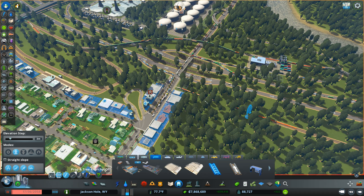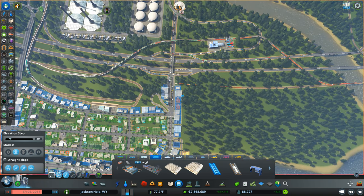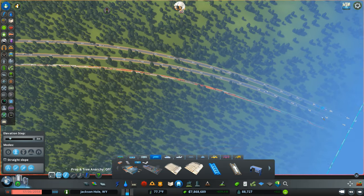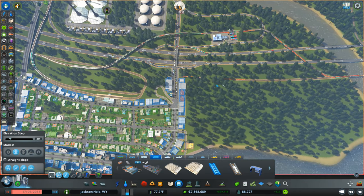We had a train going through here that had a surface crossing right here, then connected here and straight on. I'm going to rework that because as you can see, we've got major backup. We had for the longest time been okay, but it looks like at this point we really do need to have a separate thing here. It's backed our trains up all over. All kinds of backup going on, so we really need to reevaluate how we're doing things.